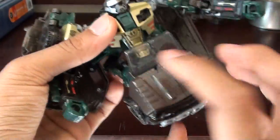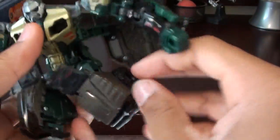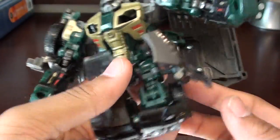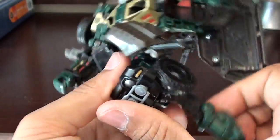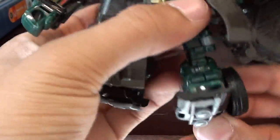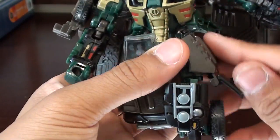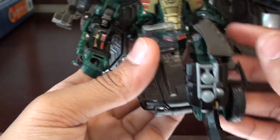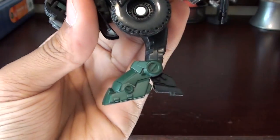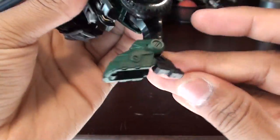Now for the back — rotate the torso a bit, split the legs. This leg panel here will come off to the side and fold up. Go ahead and unfold the foot and bring the whole leg assembly down. Rotate this piece so that'll let you extend the knee. Then the windshield will fold down like that. Fold the foot down and fold the heel out.